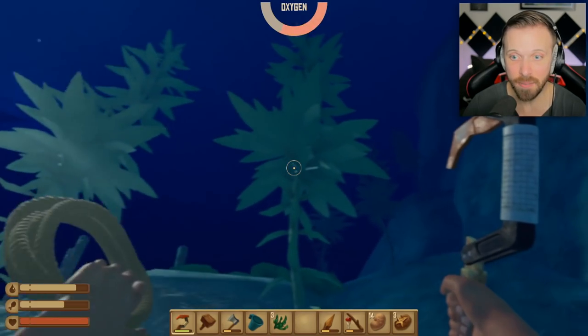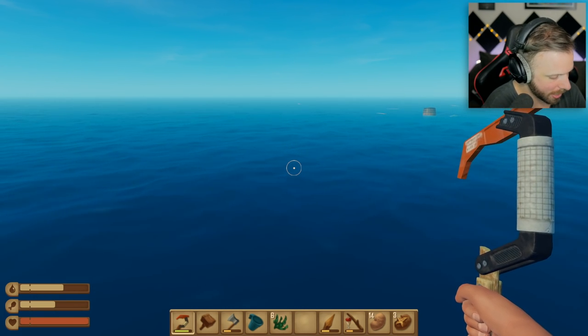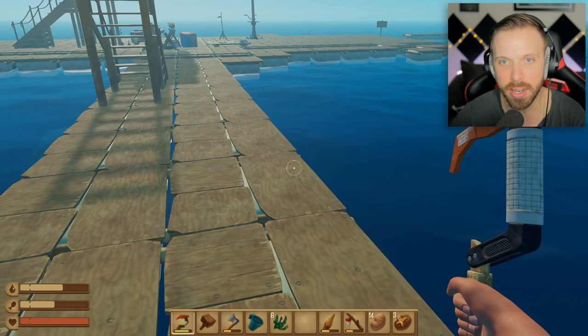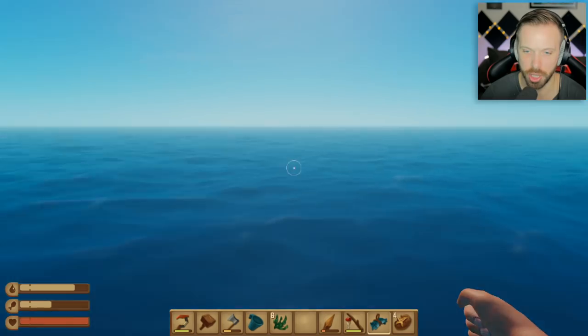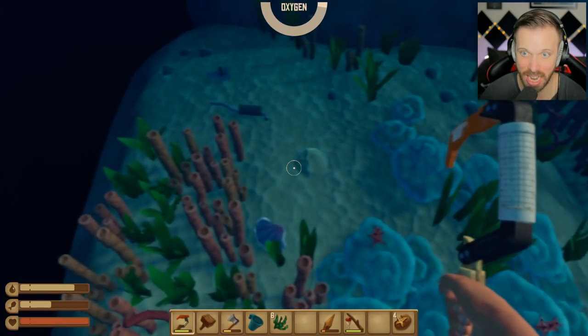That is a vine! That's a freaking vine! Alexa — Google search vine goo in Raft the game. I got it — it comes from seaweed. How do I get it? I need to use a smelter to make vine goo? Are you joking with me right now? For a smelter I need a dry brick, and for a dry brick I need clay and sand. My one shot — I'm gonna throw the shark bait over there and go down and find me some freaking clay if it's the last thing I do.